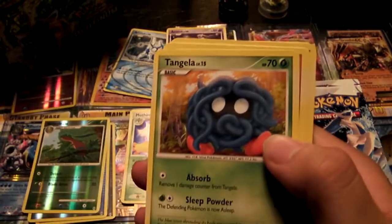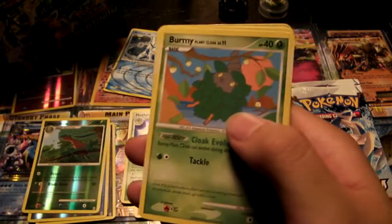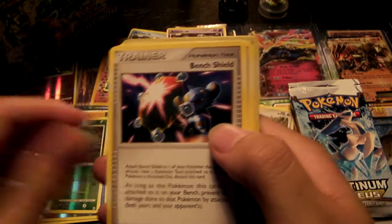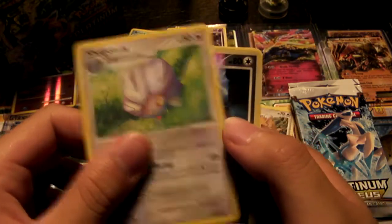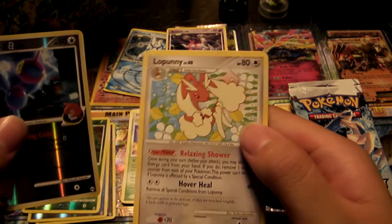We have a Croagunk, Tangela, Nosepass, Dome Fossil, a Burmy, Graveler, Bench Shield, Shelgon, a Reverse Foil Porygon Z, and a Rare Lopunny.